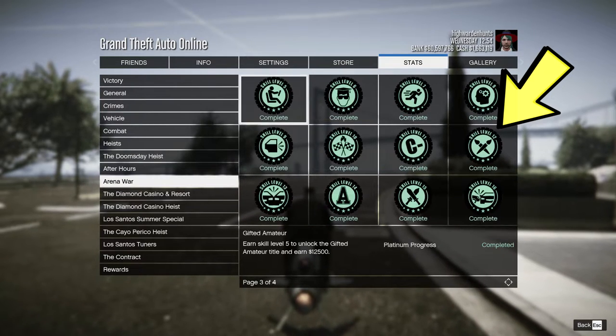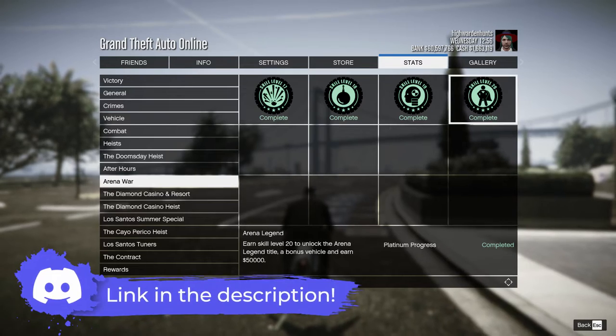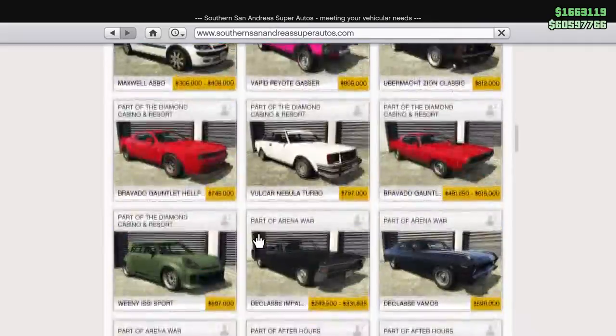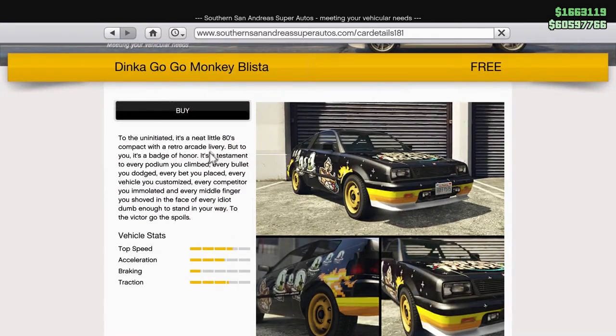If you need help or want to find friends to help you with this unlock, you can always join the Discord link in the description below. After you reach skill level 20, you should be able to purchase this car from San Andreas Super Autos. It'll be under the two-door category, and you should be able to get this car for absolutely free.